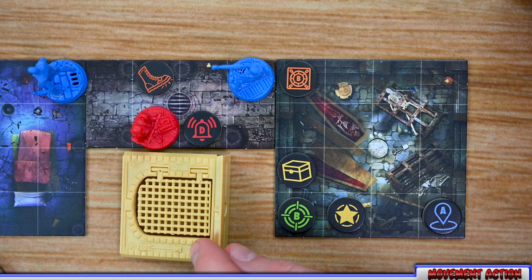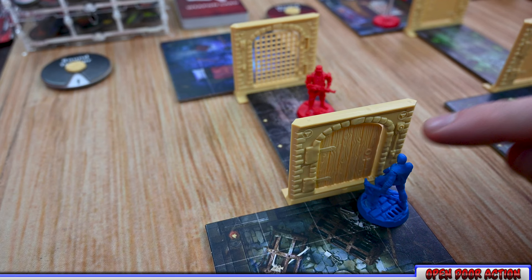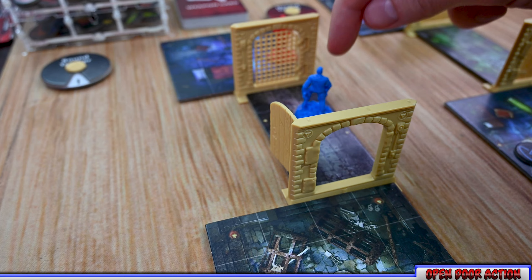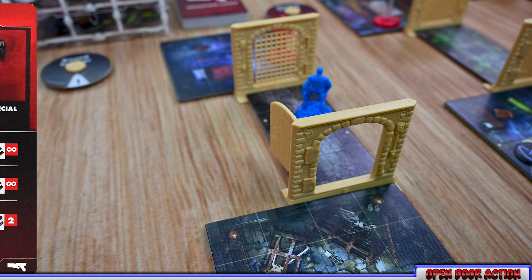You cannot move through barricades unless they've been taken down, or through closed doors which must be opened first. A hero can spend one action point to open a closed door, but once opened it can never be closed again. Doors block line of sight to enemy models. You can see through barricades and attack through them, but cannot open a barricade unless you have a weapon with the pierce through metal ability — such as the MG60 — which allows a hero to remove a barricade for one action point.